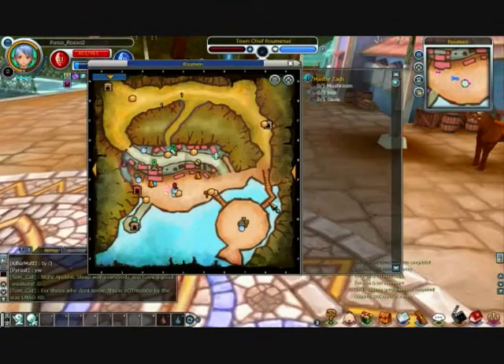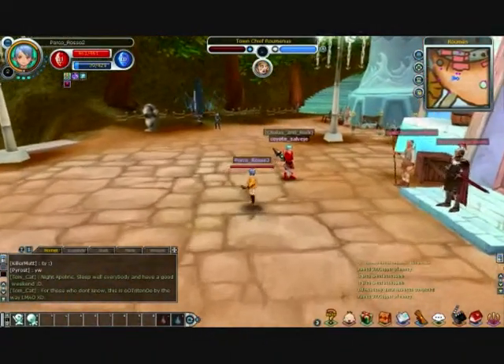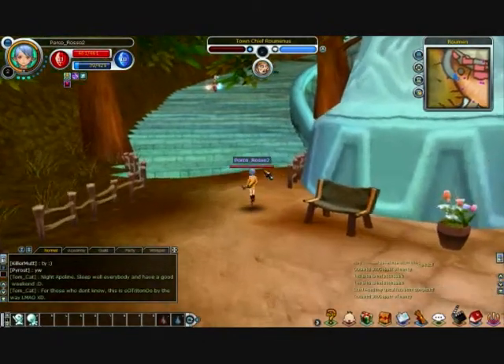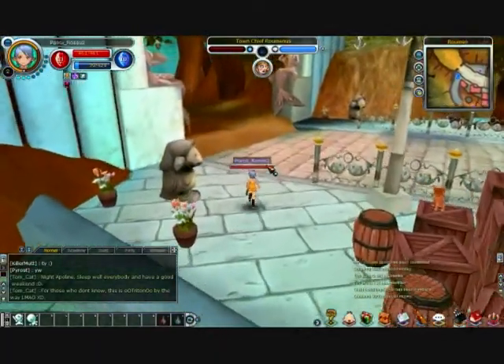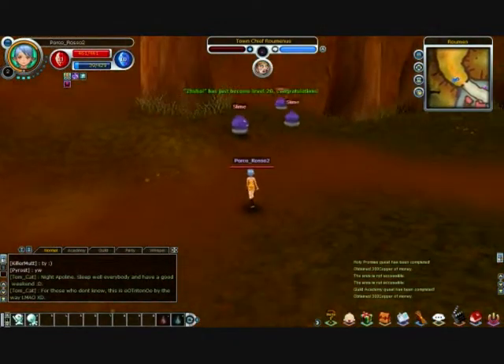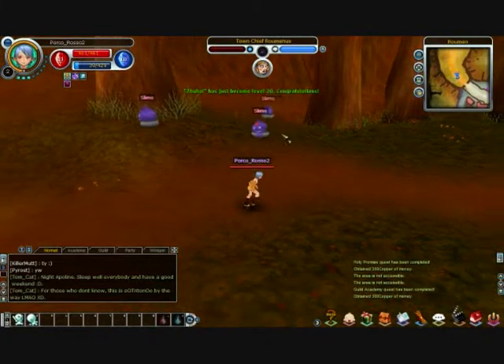Let's check if we have any more quests left in this town. We have two in progress, and this panel on the side tells us exactly what we need to get. You'll see people flying around on different things called mounts — that guy was just flying around on a hobby horse. You can buy the basic hobby horse at this level, and it will shorten your travel time a decent amount, but remember to buy food to feed it as well.